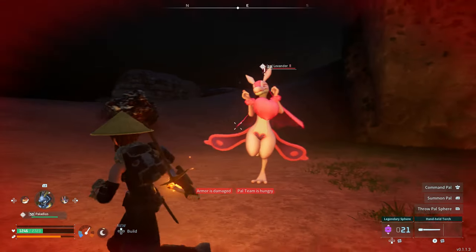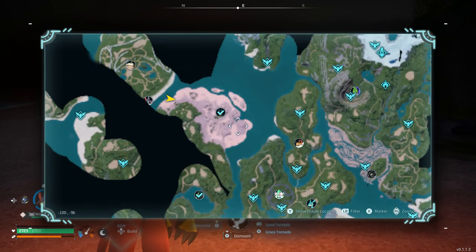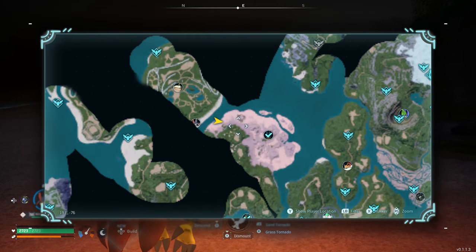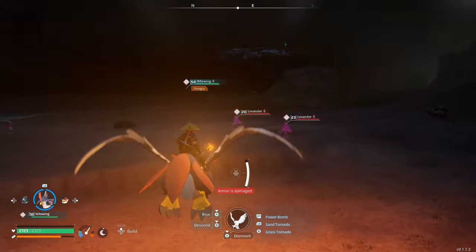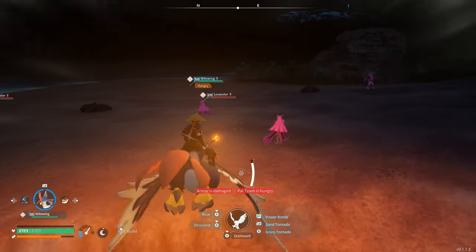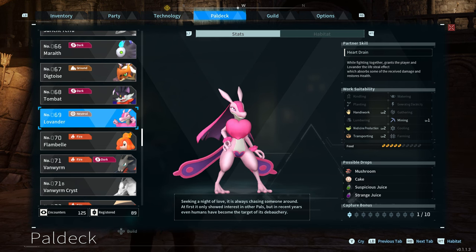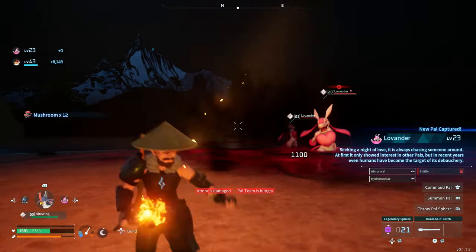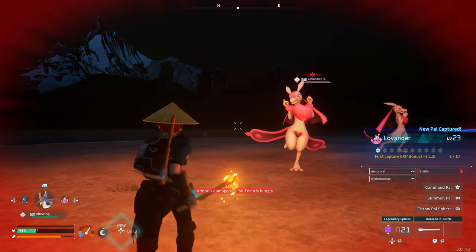The next rare pal is Lavander. This one spawns around in this vicinity and you can only discover it at night in a sandy area. This is one of the areas where you can find it at night, and there's another sandy area besides just this one. This is an early place you can go to get Lavander early. Her special skill is the vampire effect — she absorbs health from enemies and returns it to herself and us. Her work suitability is Handiwork level 2, Medicine Production level 2, Transporting level 2, and Mining level 1. She's one of the rarer pals since you have to discover her at night at specific locations.